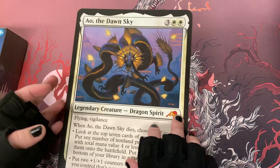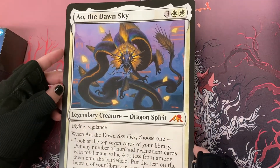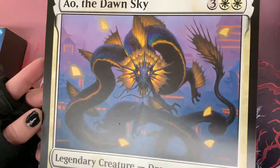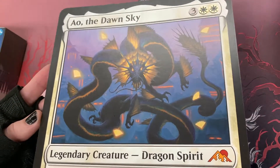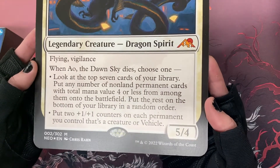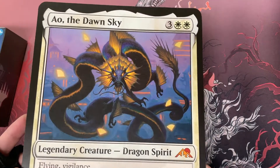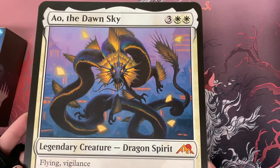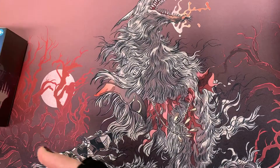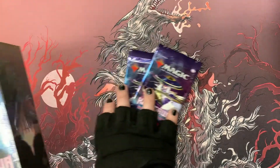I also got, for taking part in the pre-release, one of these huge oversized cards — Io the Dawn Sky. I absolutely love the artwork on this, I think it is beautiful. It would be kind of amazing to play these in a game — like I always thought that with the Pokémon oversized cards, if you had a whole deck of oversized cards.